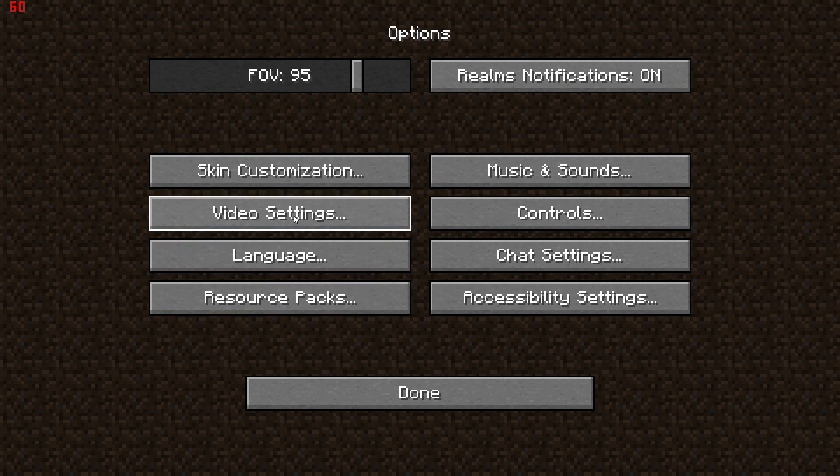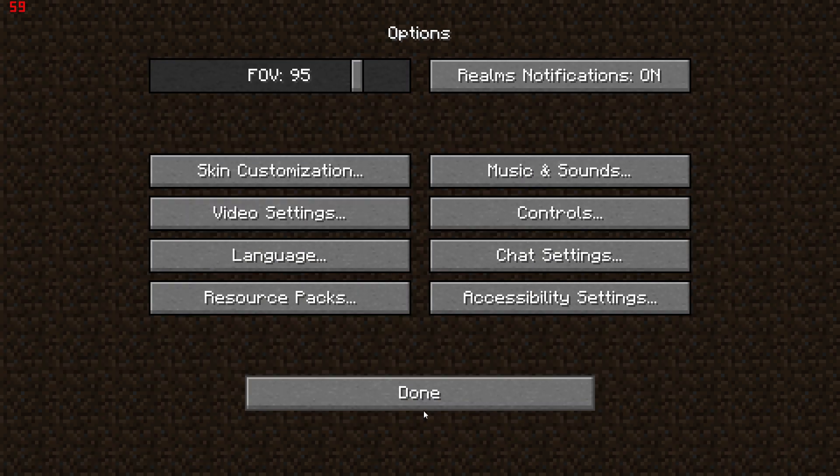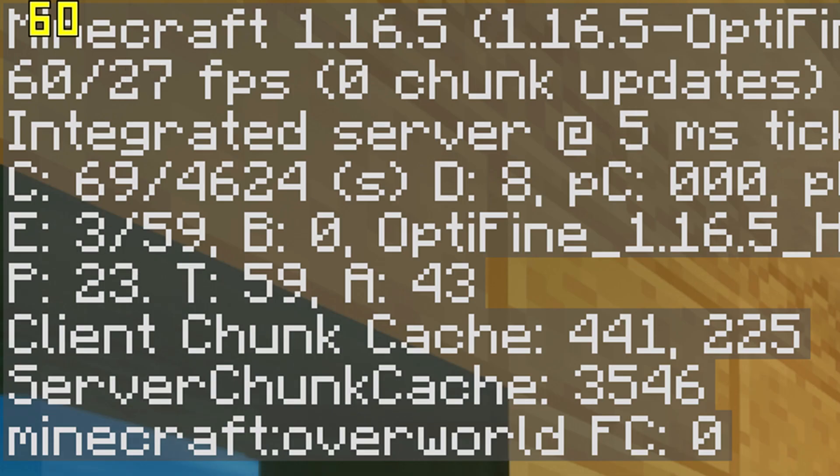The first step will be to open Minecraft with the latest OptiFine and load up Zeus PTGI half res 2.1 shaders. Next, you'll want to open a world and you'll see my FPS is currently at 60. You can check your FPS by pressing F3 and looking at the top left.